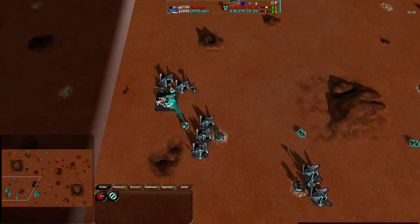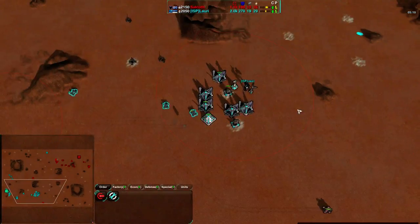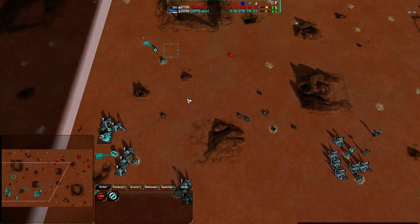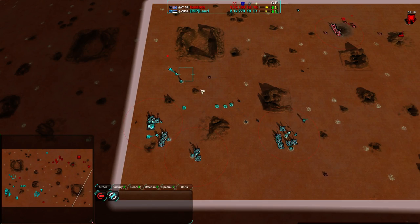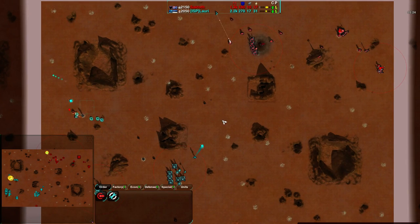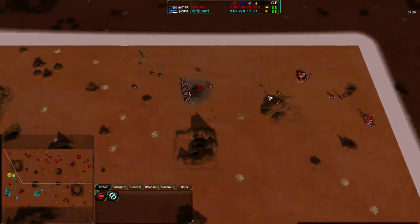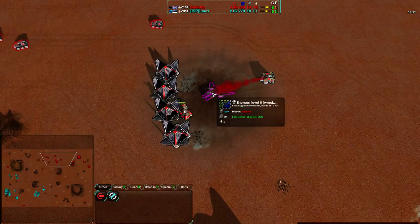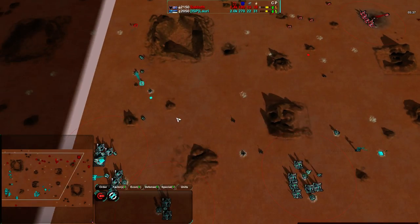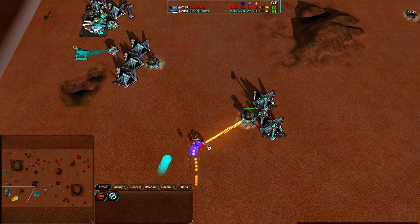Right now Lory is focusing on his Commander — still prioritizing that. Commander is moving now, which gives the Factory time to build up. Lory has taken a lot of the map and has a lot of it under his control — that's going to be pretty huge. Saktoth looks like he's managed to actually pull himself up a bit; he's managed to reclaim his Commander, giving himself enough metal to build several Slashers and push them in. Lory does have an economic advantage but it hasn't quite been translated into a material or military advantage.